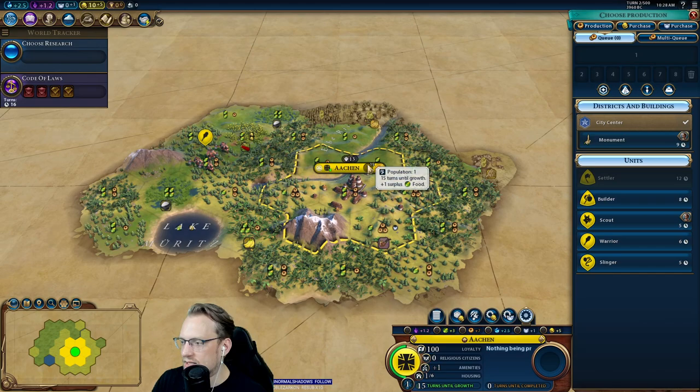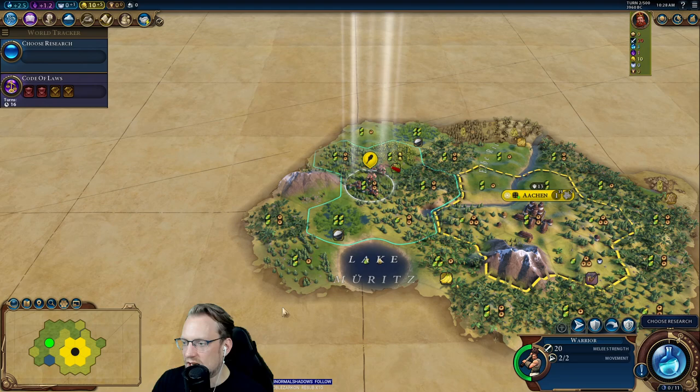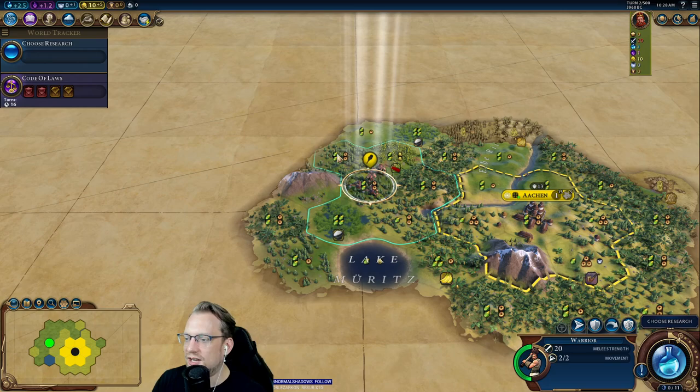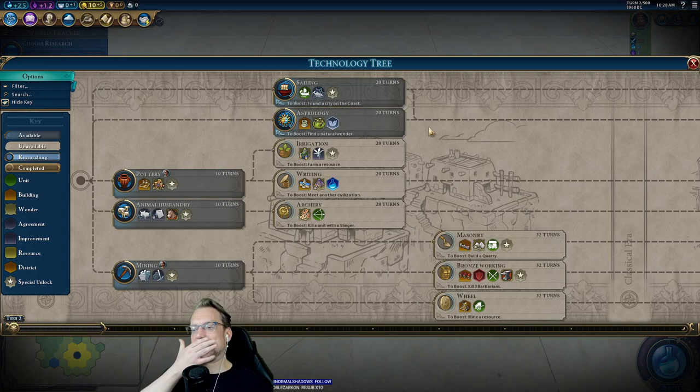We move to a Plains Hill, so we get a 2-2 base with a 1-3-1 tile. So 15 turns on growth, which is very, very long. But 5 turns on scouts — we could even get 3 of them out if we wanted to. The choice here is to move onto the hill or across the lake. If we move to elevated land we can maybe see more as a result. I generally like to move onto hills, so that's what I'll do here.